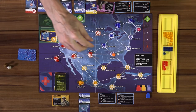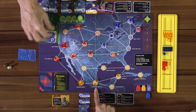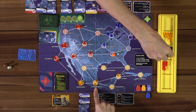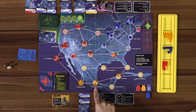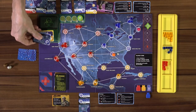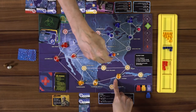Now it's my turn and we have to flip four infection cards. Mexico City gets a cube. Toronto — outbreak! We move the outbreak tracker. One, two, three — Toronto outbreaks into connected cities. Then the next card: Havana gets one cube. Atlanta gets one cube. We survived! And I think we can win right now.